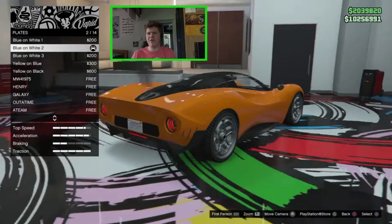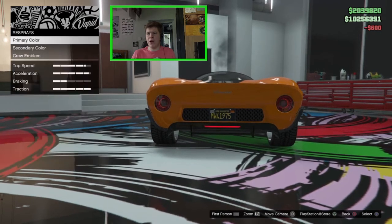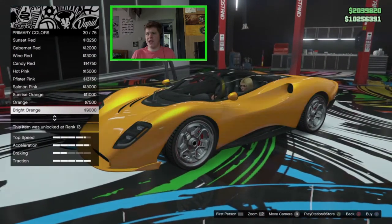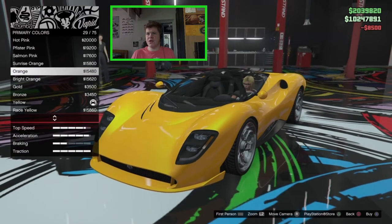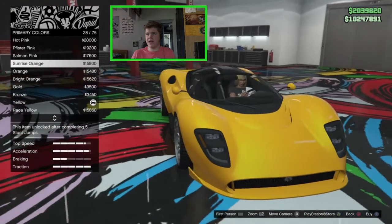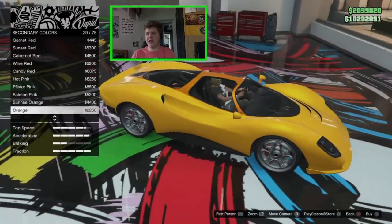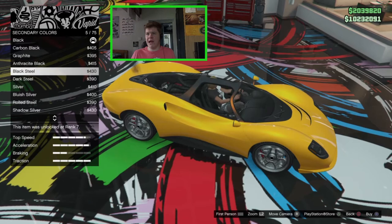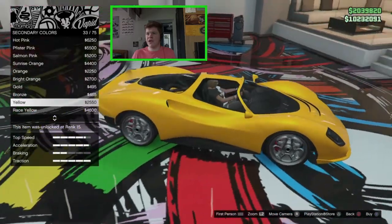I'll set the number plate to black and yellow. For the respray I'm feeling like a yellow — going with metallic yellow today. Something like that, and we'll change the pearlescent to something like sunrise orange, which looks quite nice. The secondary color affects anything set to secondary and also changes that bit on the roof. Let's match it to the yellow and see how that looks — we can always change it again later.